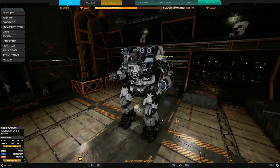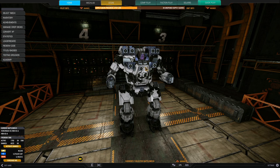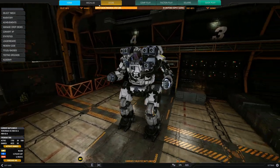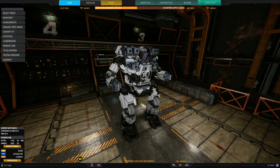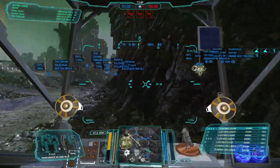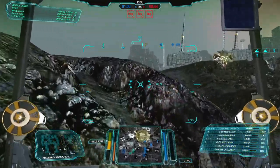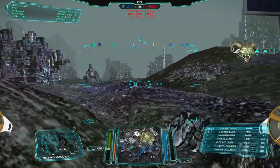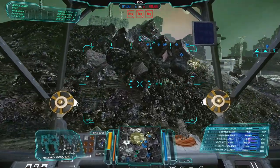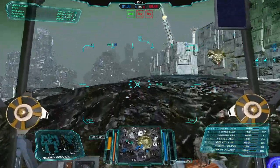That's the free January mech — the Hunchback 2CA — a top-tier medium mech with four hard-hitting high mounts and all those clan lasers delivering a massive 68.5 alpha damage. Let's get into some gameplay. Here we are on Grim Plexus for the first showcase match. Game mode is Domination — you can see the yellow capture zone on the minimap. I'm solo dropping but coincidentally we have three Hunchback 2CAs and a Dire Wolf in this lance. I'm ahead of the other Hunchbacks because this build is made faster than normal.